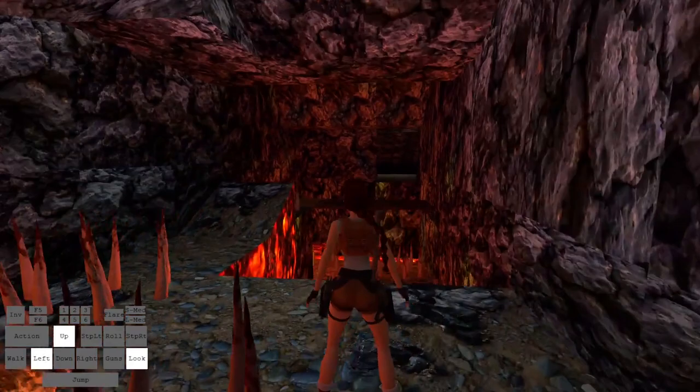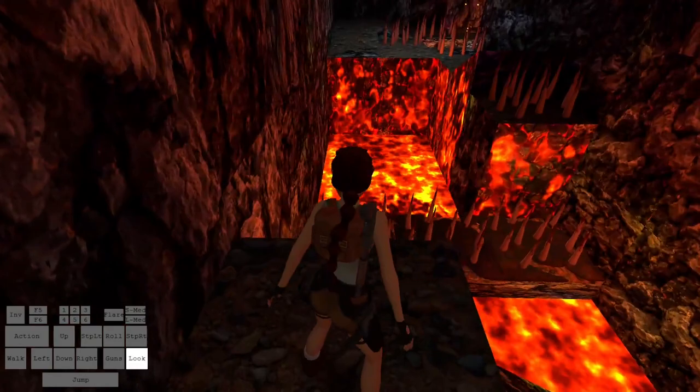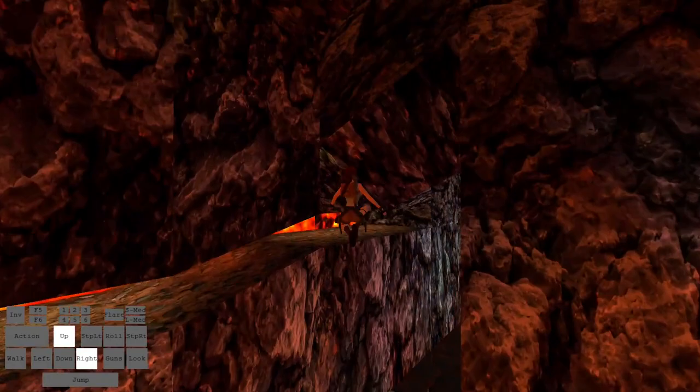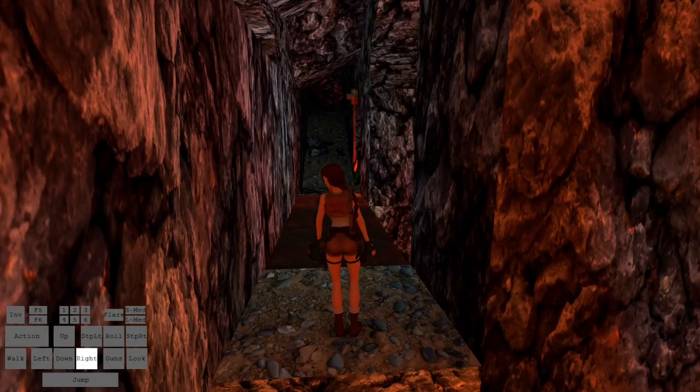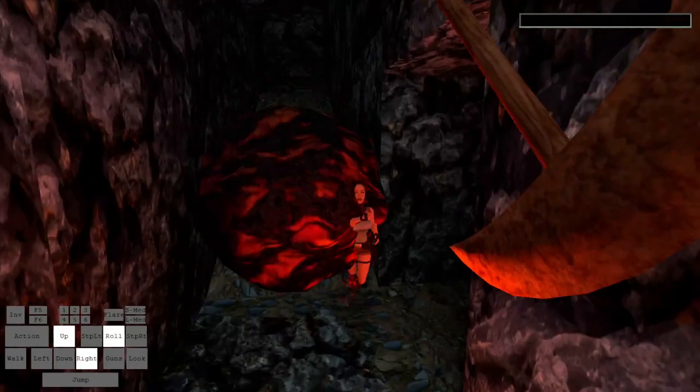After that, as you continue through the level, there is going to be a row of three breakable tiles over lava and spikes, so these are quite dangerous. You can break them all just fine — just be careful. Continuing down further, there are a few more breakable tiles. This is another dangerous one because of a boulder and a swinging axe, but you'll just run right over them and you have to time the axe correctly. I didn't time it right here, so try not to do what I did.